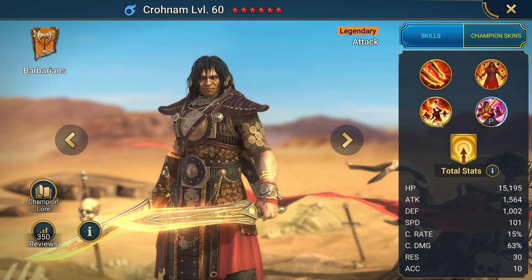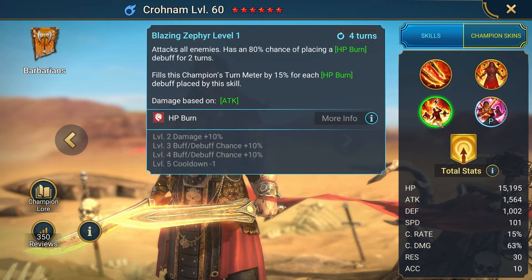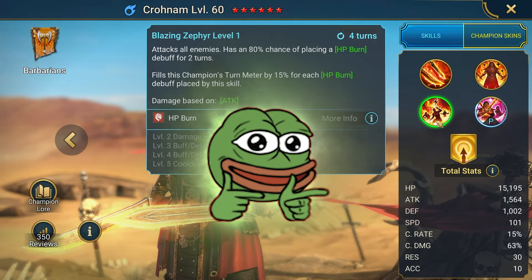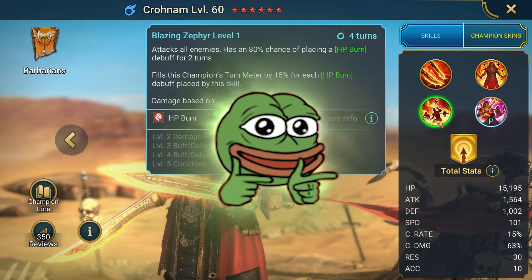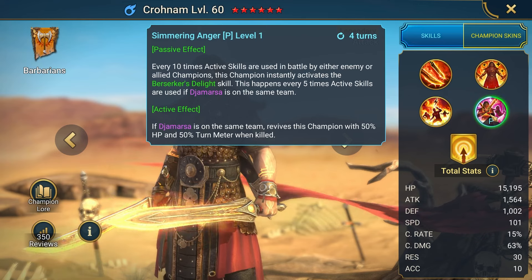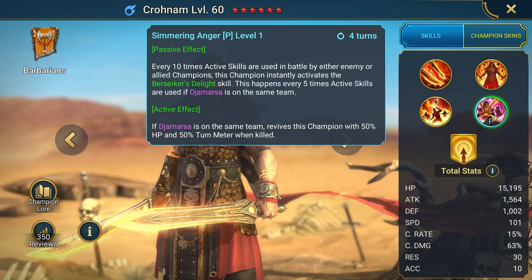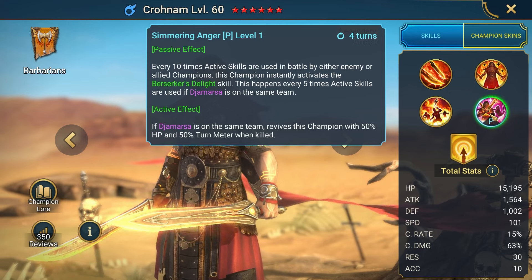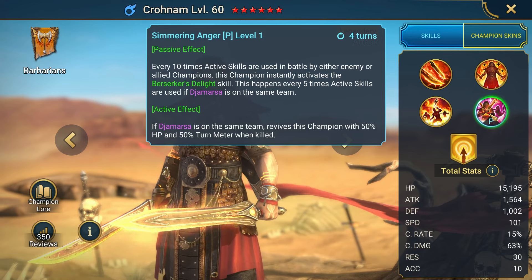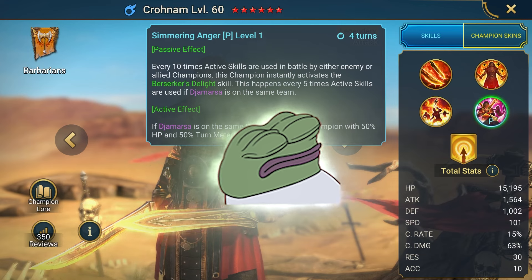Blazing Zephyr — A3: Cronum's A3 attacks all enemies and has a high chance of placing HP Burn debuffs. Additionally, it fills his turn meter for each HP Burn debuff placed. Simmering Anger — Passive: Cronum's passive skill allows him to instantly activate Berserker's Delight after a certain number of active skill usages in battle. If Jamarsa is on the same team, he also revives himself with 50% HP and turn meter when killed.